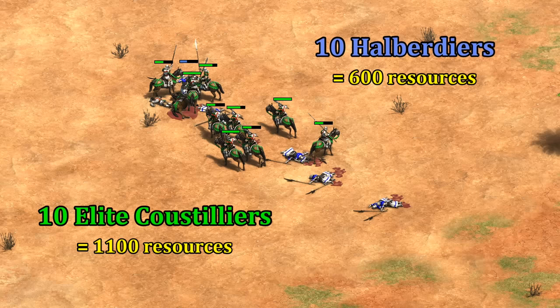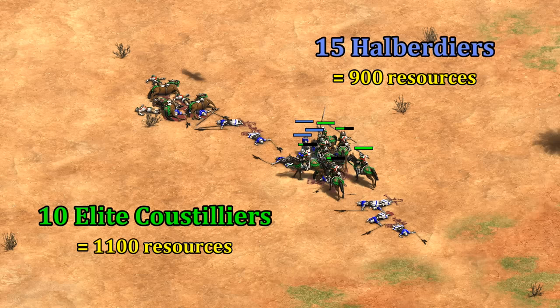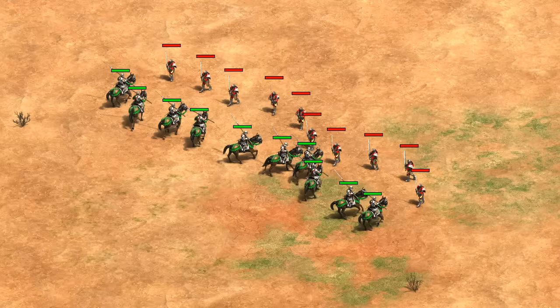It's with Halberdiers though that things start to look imbalanced. With equal numbers, the entire Halberdier army is cleaned up after almost the first hit, and the elite Custeliers end up taking very little damage — from what really should be a counter unit. If we adjust to give the Halberdiers a 50% numbers advantage though, it's basically balanced. While the Halberdiers cost overall less and certainly less gold, I think this is a really important example.